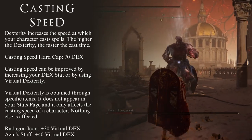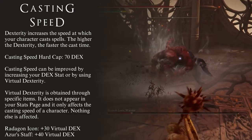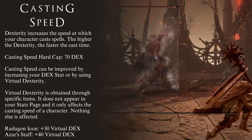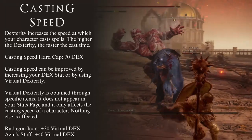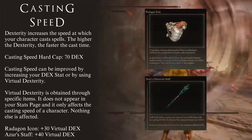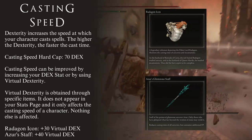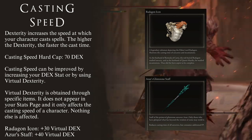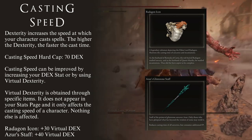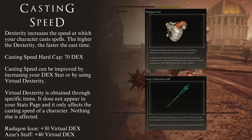The only way to increase Virtual Dexterity is through the use of equipment. Specifically, Elden Ring has two items that increase your Virtual Dexterity, meaning they increase your Casting Speed. They are the Radagon Icon Talisman and Azor's Glintstone Staff. The Radagon Icon gives your character a total of 30 Virtual Dexterity, while Azor's Glintstone Staff gives you a total of 40 Virtual Dexterity.